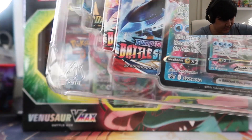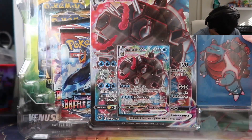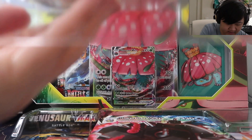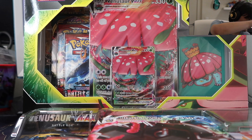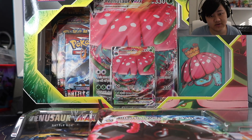It looks like it's four packs, a jumbo card, and sleeves — unless there's more. As for the code cards, as usual I will be posting them in the community tab. If you guys want them, go check the community tab. Every few minutes or hours I'll post another one so someone doesn't just grab them all at once.